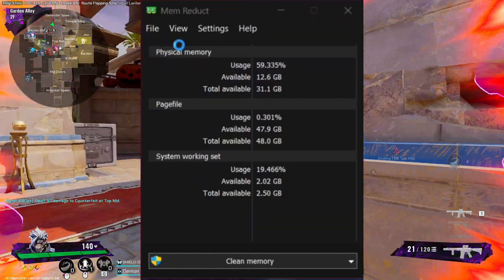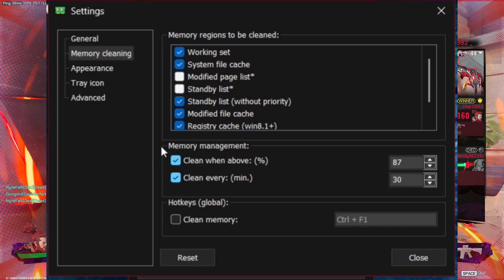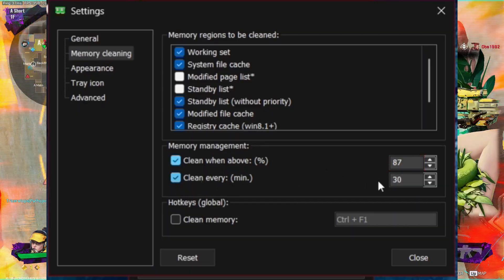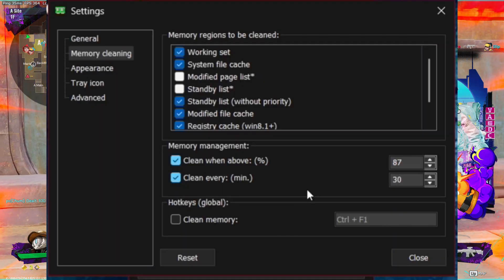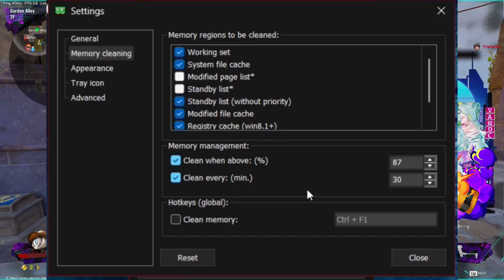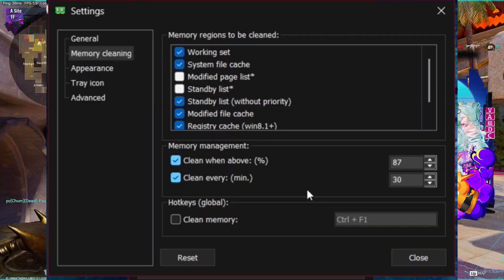But since the issues will come back, go to the top left, click on File, and go to Settings. In the Settings page, under Memory Management, I have both options checked: one to clean anytime RAM usage gets above 87%, and one to clean every 30 minutes. What this does is clean out any cached or overused RAM that's no longer in active use and start fresh. This won't hurt your system, damage anything, or crash your game mid-game — it will work perfectly.